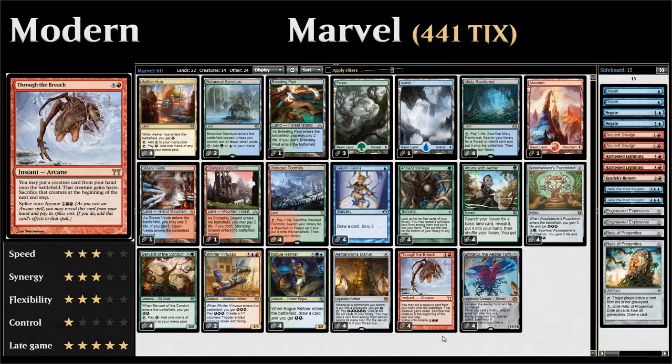The plan B of the deck is to use Through the Breach in combination with Emrakul. By using Through the Breach we can put an Emrakul from hand into play, give it haste, and then sacrifice it at the end of turn. We get one attack with annihilator 6, which is usually enough to close out the game or cripple the opponent enough to finish some other way.